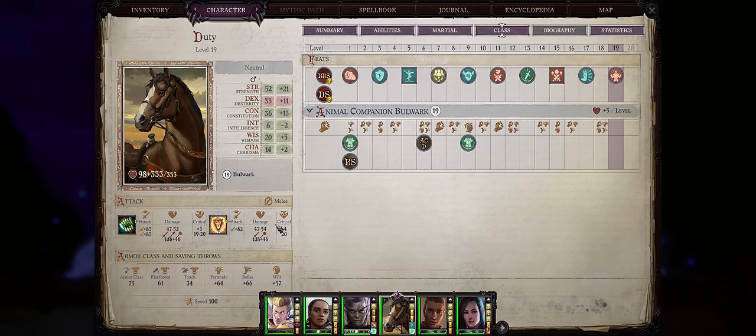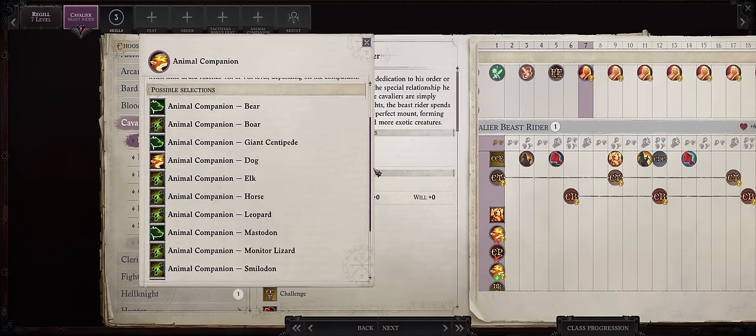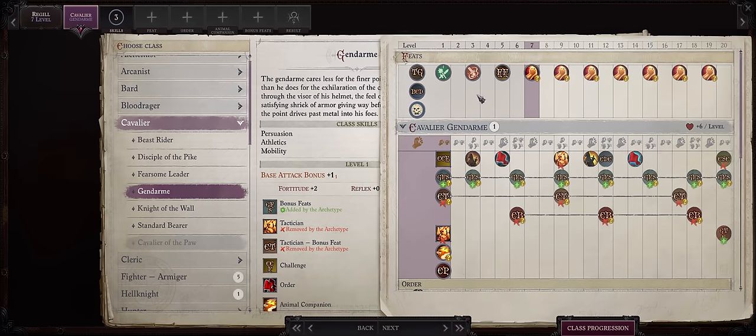Now it is true that Gendarmes are basically stuck with the horse. Honestly, the horse is just fine. I have used Scylla as a full paladin for basically all of my runs, including runs on Unfair, and the horse can easily carry its own weight. While you could go with Beast Rider to select any companion of choice, you don't get as many feats as Gendarme. And since Regu requires all of the dual-wielding feats, some teamwork feats, and some other generic feats, I'd much rather go with Gendarme.